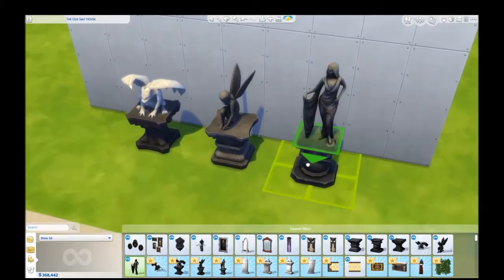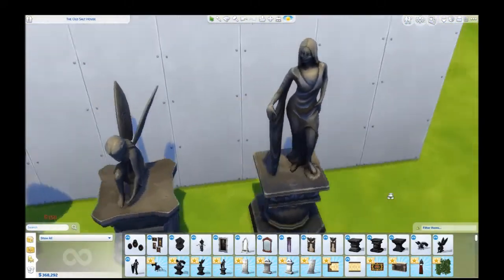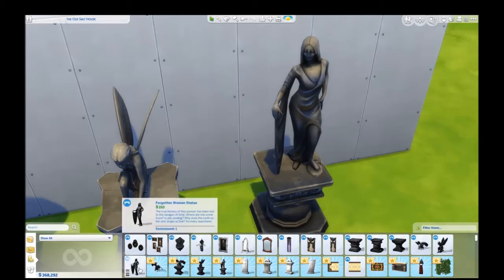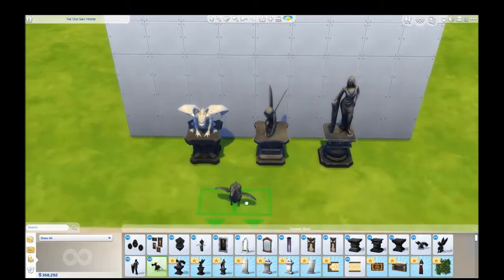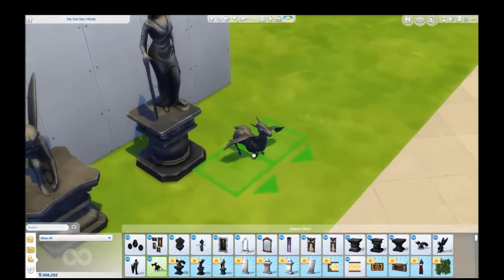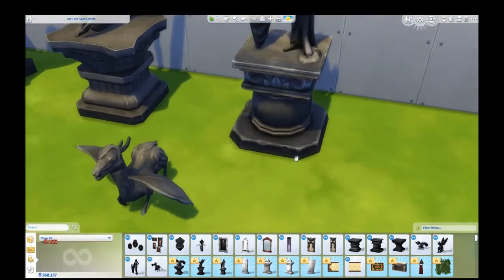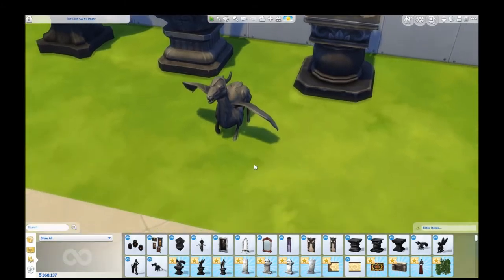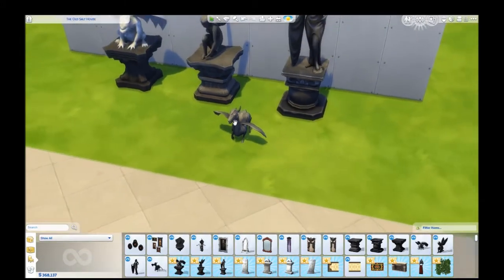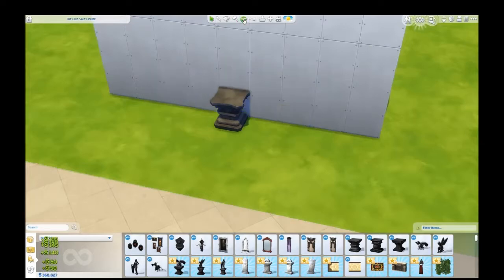Love that. She looks like Morticia Addams or something — it's the Forgotten Woman statue. I really like that. And then what is this guy — is that a llama? A flying llama? A vampire llama? Oh my god, he has fangs. That is adorable.